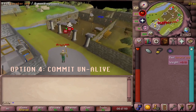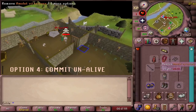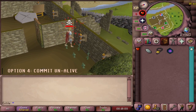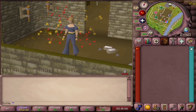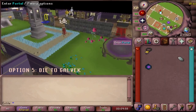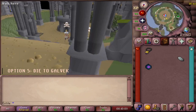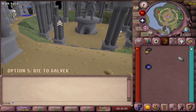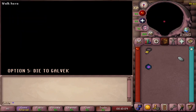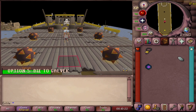Option 4: Die. It doesn't really matter how — just die. Pick your favorite way and it will get rid of your Skull. Option 5: Die to Galvek. A very popular method for losing your Skull is to die to Galvek. Use a Mythical Cape to teleport to the Myths Guild, head to the Pool of Dreams, and re-fight Galvek. You can only do this if you've completed the Dragonslayer 2 quest. Galvek is a big, strong, scary monster who kills quick and leaves you Skull-free even faster.